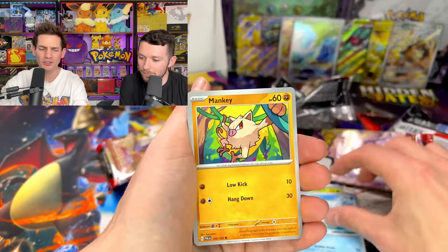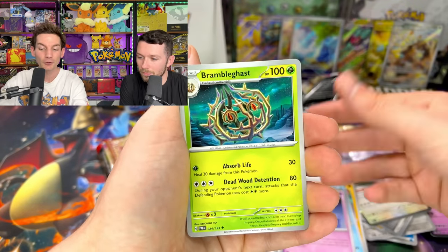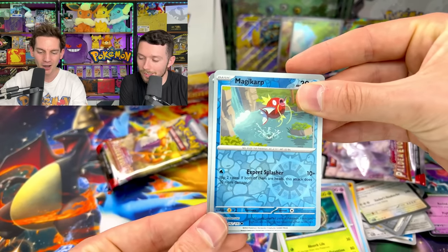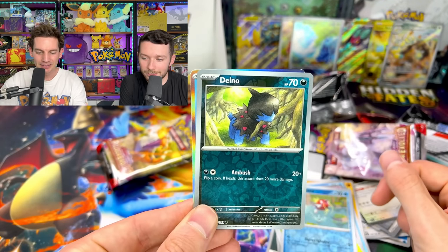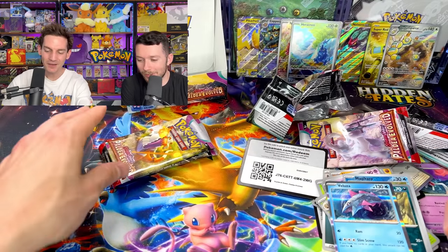Pincurchin. The booster boxes are really generous with the pull rates in Scarlet and Violet — I'm enjoying it. I feel like if you're a little kid and you can only afford one booster, it works out really well. Magikarp come on! This is insane. What?! Holy smokes.